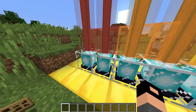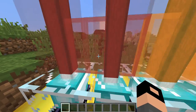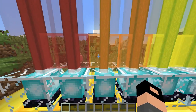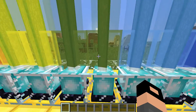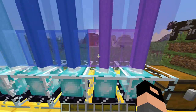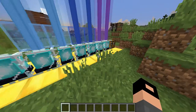You start off with red over here — a red stained glass pane, two of those — then two orange, then two yellow, two green, then two light blue, two blue, and two purple.